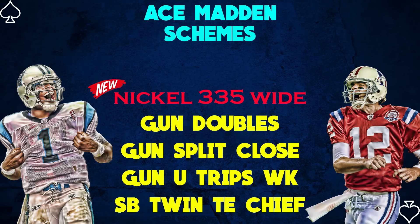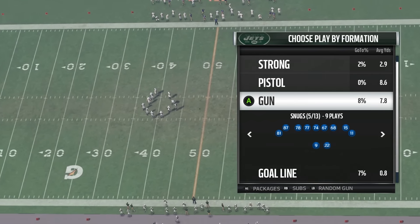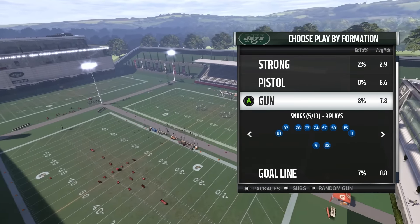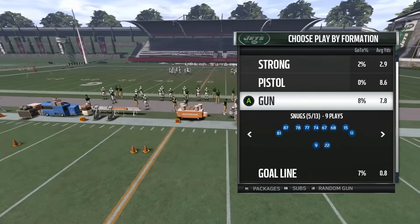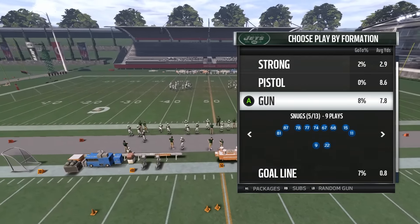What's up guys, it's your boy Ace. For those of you who want an edge on your competition in Madden 17, check the description for details and obtain my lethal mini schemes. I have a really good defensive scheme out of the Nickel 3-3-5 Wide — I average about 11 points a game and run it about 75% of the time. If you're struggling on defense, definitely give it a shot.